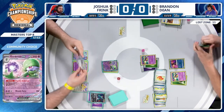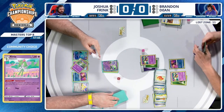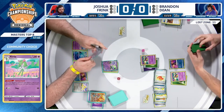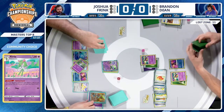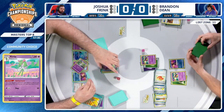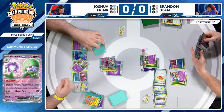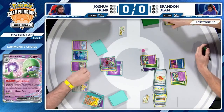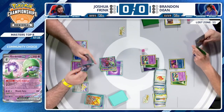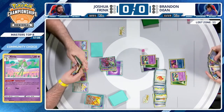Joshua promotes that Gardevoir EX — drew an Arvin for the turn. There was the Mimikyu in hand, so refinement finds Professor Turo's Scenario — not really going to help here. But Gardevoir can still just load up some energies and take an attack. This is a completely unchecked threat. The only situation to think about is Thornton onto Comfey and surprise Giratina V-Star to take out this Pokemon.